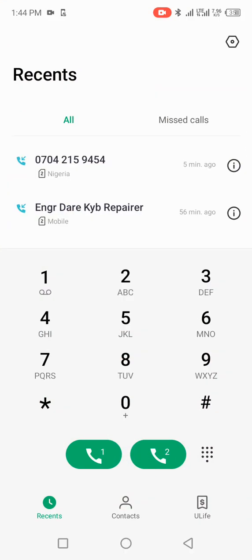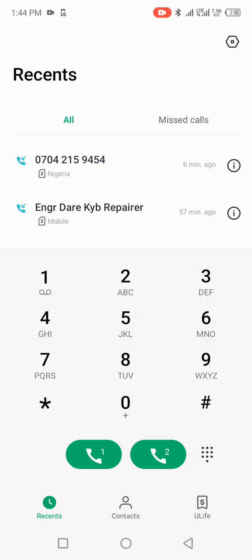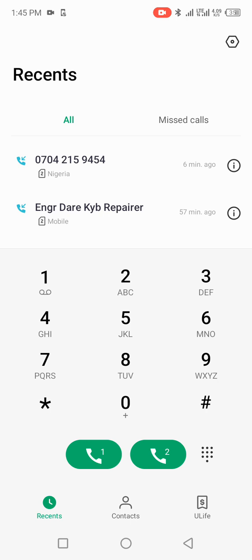The disadvantage of this privacy setting is that it will even restrict calls from entering your phone. For example, if my client tries to call me, they will say my number is not going through. And when I call some people, they will tell me they cannot call me back. Also, when I call, my number will be showing as 'private number', which is a problem especially for business.